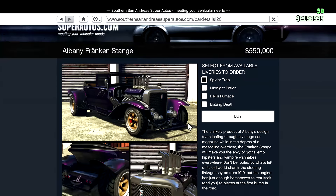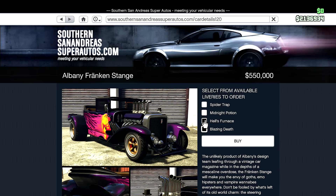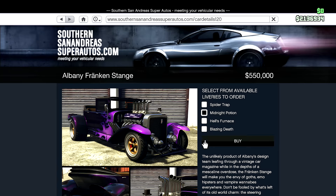If you want to buy it, it is under Southern San Andreas Autos. It's a pretty cool vehicle. When you buy it, you can purchase different liveries for it — there's the Spider Trap one, the Midnight Potion one, the House Furnace, and the Blazin' Death one.